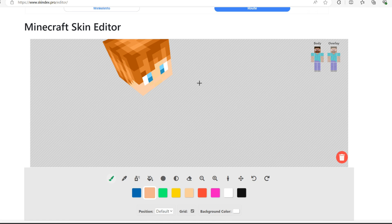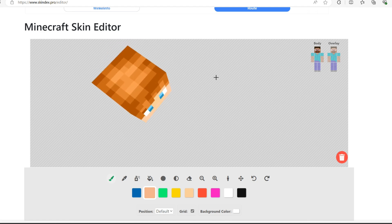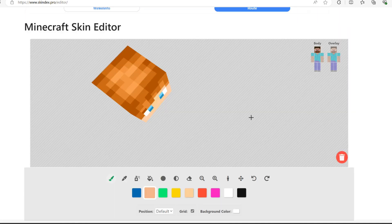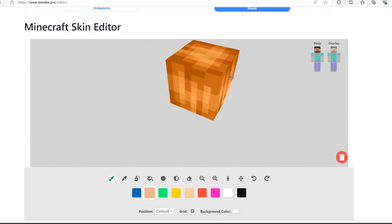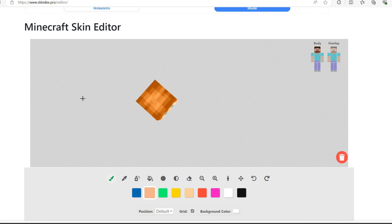I tried something - I went to a different website. I'm now on skindex.pro with its editor and I somehow managed to make a little head. I watched a little bit of a tutorial and took a little bit of inspiration, but I made it on my own. This website is a little bit weird because I don't know how to control it.